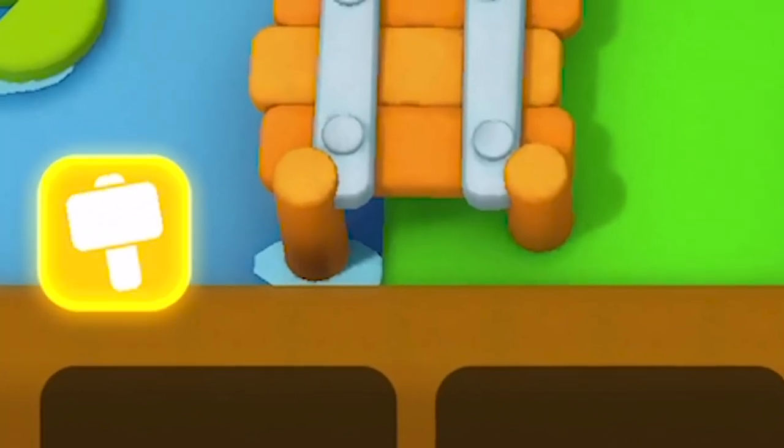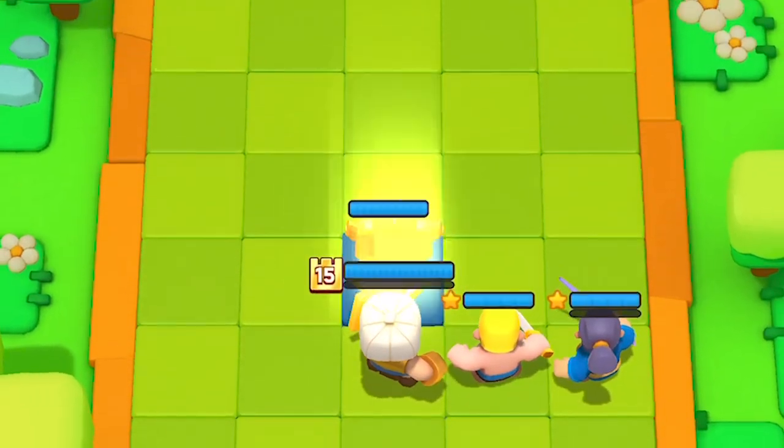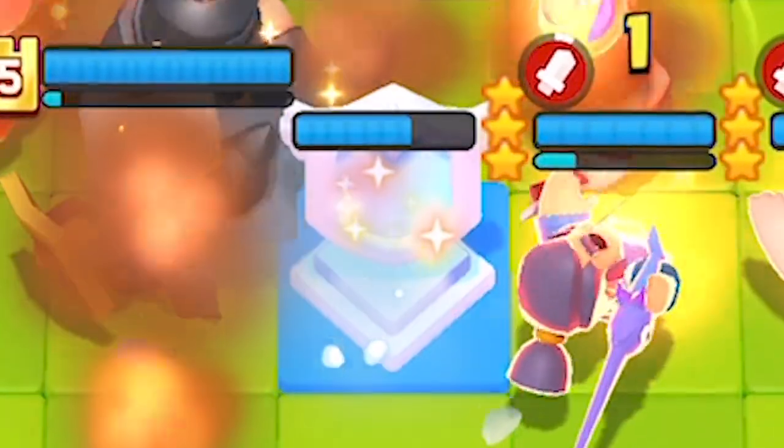Once you gain enough stars to obtain your desired gizmo, you can drop and move your gizmo anywhere on the board during the prep phase. But be careful — as soon as that round starts, that gizmo cannot be moved anymore at all, and no minis or heroes can use that tile as long as the gizmo is there.